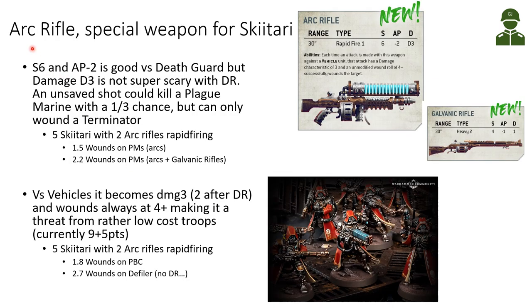Looking at the Arc Rifle — the special weapon for the Skitarii troops and elite choices — the new rules make this weapon quite interesting. It's now a 30-inch range, Strength 6, AP-2, and Damage D3. The Strength 6 and AP-2 is good as an anti-Death Guard weapon, but the Damage D3 is not super scary with our Disgusting Resilience. An unsaved shot could kill a Plague Marine if three wounds is rolled, but it can never kill one of our Terminators outright.